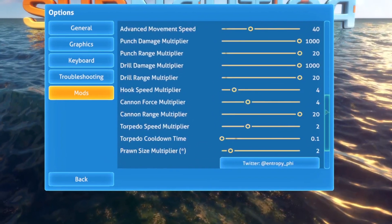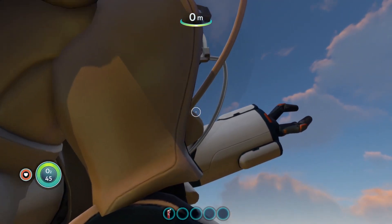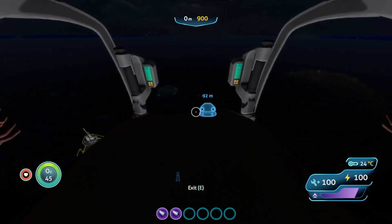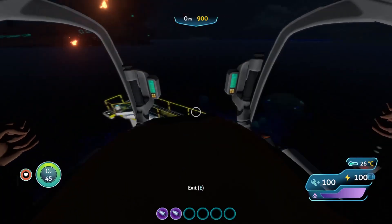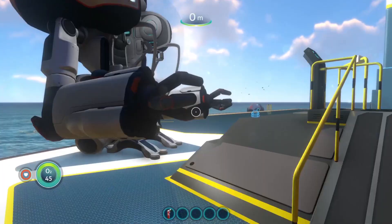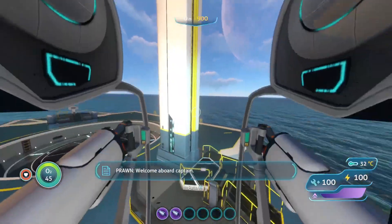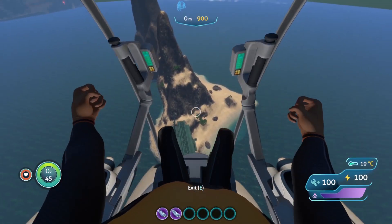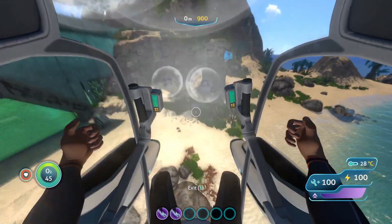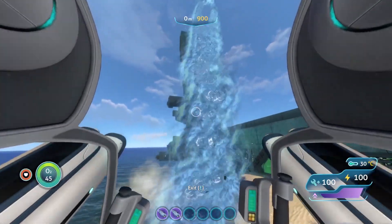Last but certainly not least is the Prawn size multiplier. You can go from normal Prawn suit all the way up to 10x the regular size. At that size you're taller than the Aurora and will be well above the water in any of the shallow zones. It also makes getting down to places like the Lost River nearly impossible, but you can reload the game with a smaller size and it'll update accordingly. 2 or 3x is probably the sweet spot, but 10 is worth trying just for fun. Actually, just try turning all the settings up to max for the truly unstoppable giant mech experience.